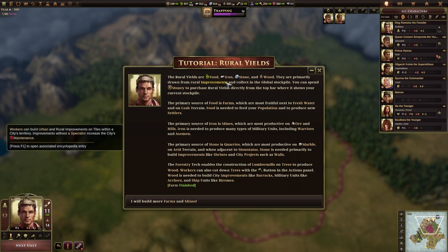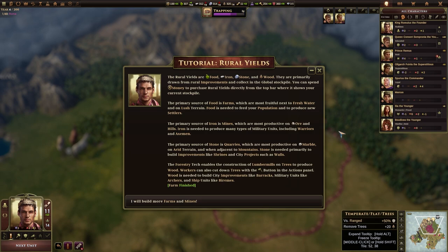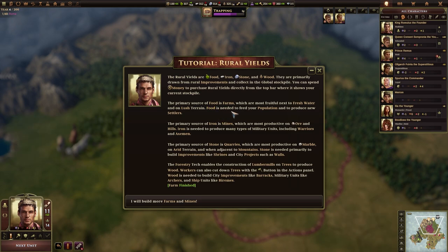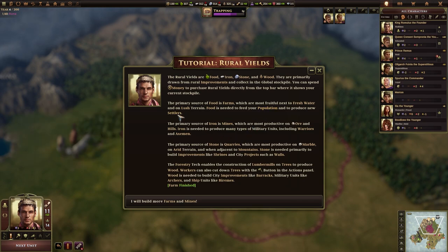This is an important one. Rural yields are food, iron, stone and wood. They're primarily drawn from rural improvements and collected in the global stockpile which is up here at the top. You can spend money to purchase rural yields directly from the top bar. The primary source of food is farms, which are most fruitful next to fresh water and on lush terrain. Food is needed for your population to produce new settlers. Each point of a city's population consumes food and increases the city's gold cost maintenance. Cities of developing, strong and legendary culture also cost iron, stone and wood respectively and cumulatively.